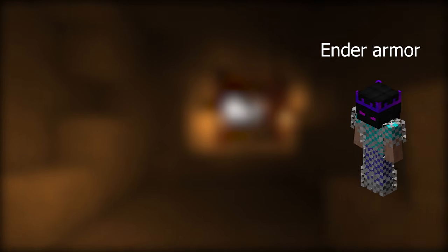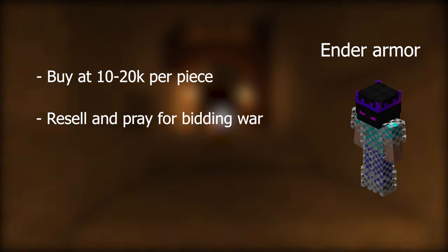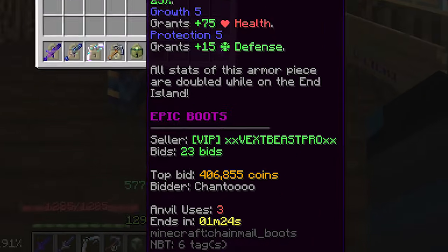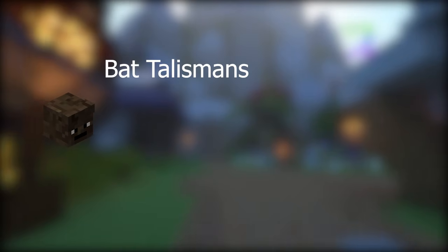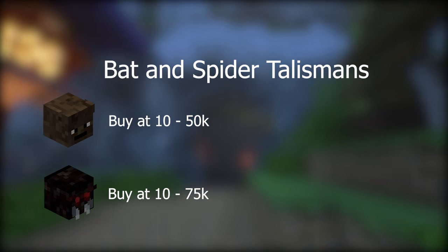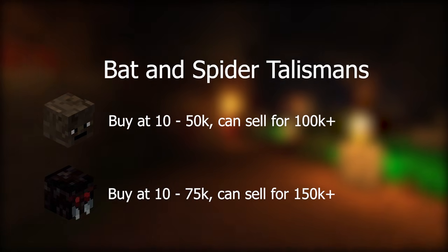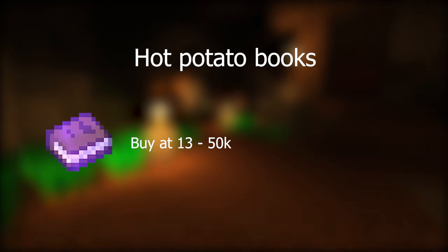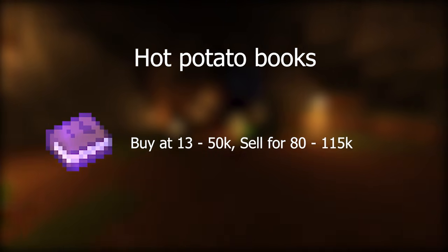Here are some items that I've flipped before so I know they work. The best thing to do early game is to buy up ender armor pieces for 10 to 20k each and then resell them — you might get lucky and get 100 to 200k each; I even saw one going for 400k this morning. At mid game there are lots of good items you can flip. Bat talismans and spider talismans are really solid — sometimes they can go from 30 to 50k each but other times they'll get bid way up and go for 100 to 150k each. Hot potato books are another good one; sometimes you can get them for 13 to 50k each and they'll sell for 80 to 100k, maybe even more.